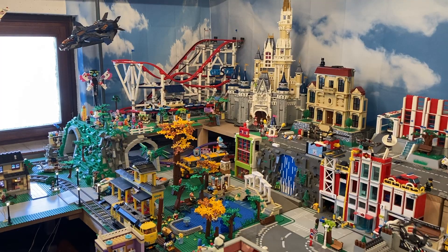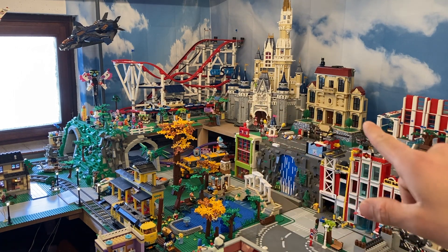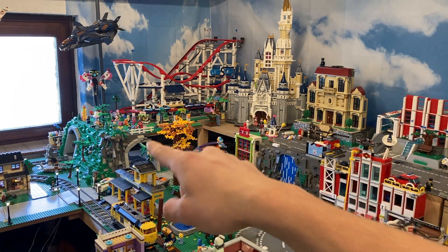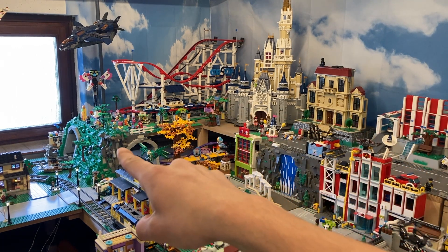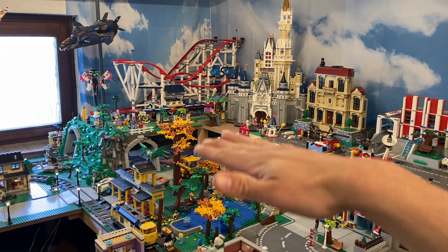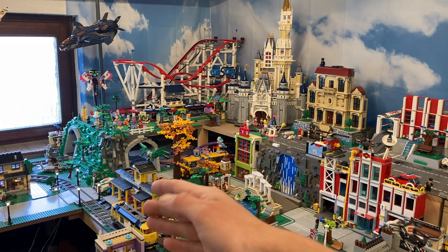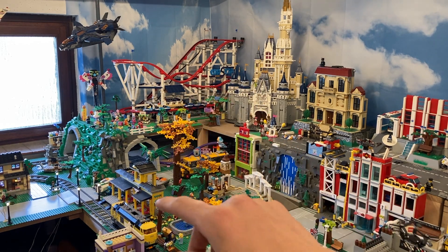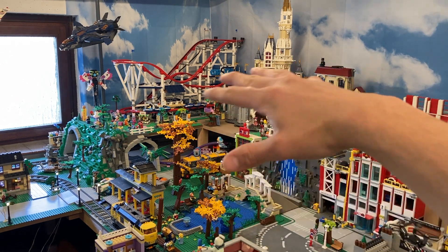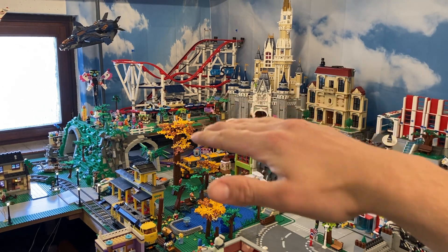Let me take you through some plans for this table. The first thing I'm gonna do is remove the roller coaster and Disney Castle as well as the Bruce Wayne Manor to the new table. What's going there is a platform starting from that tunnel all the way to this fire station here, so we'll have an elevated level with the train station - the yellow one will be replaced with the Harry Potter one. On top of it we're gonna have a new forest-type area with a small park in the front and some more wooded area in the back.